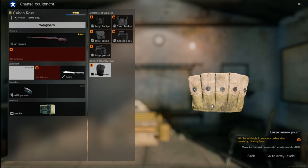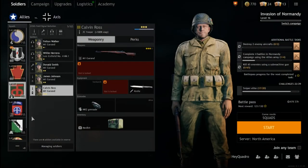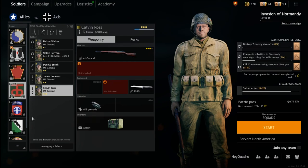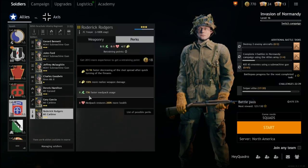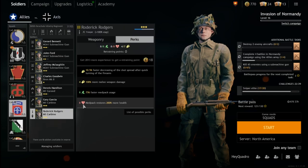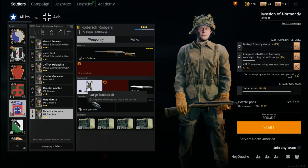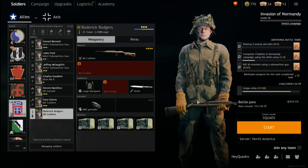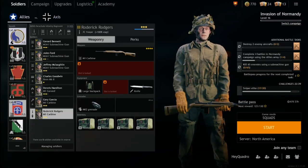These are a blessing — grab them, use them for your gunners, give them extra ammo. So what would you actually use these for in practice? Looking at my aptly named Rogerick Rogers — the grandfather of Aaron Rogers — he's got 75% faster med pack usage and better med pack healing, which is a fantastic combo. I gave him a large backpack and now he's got a bunch of med kits. He can heal himself, heal other squad members, revive downed soldiers — really powerful.